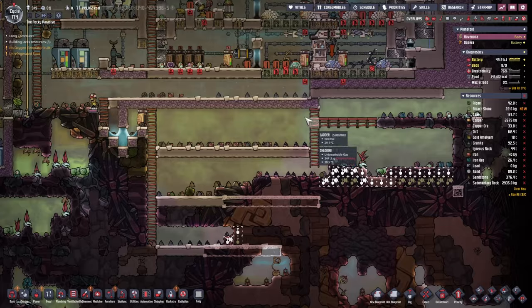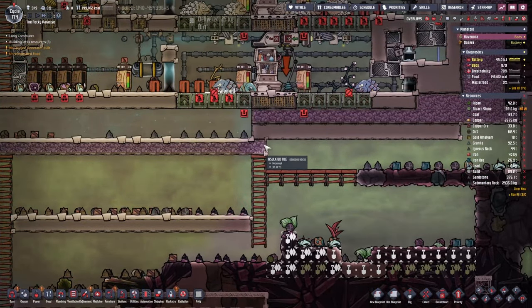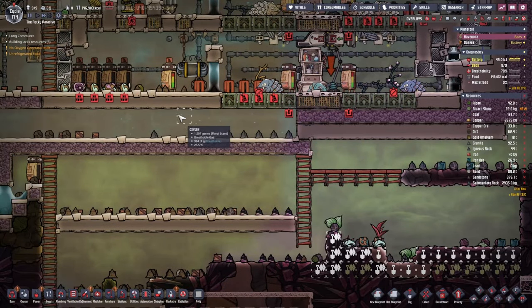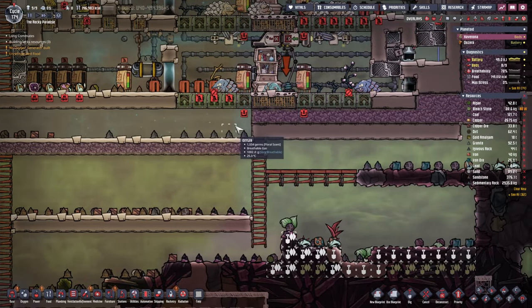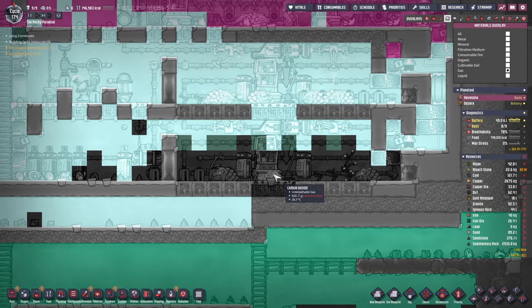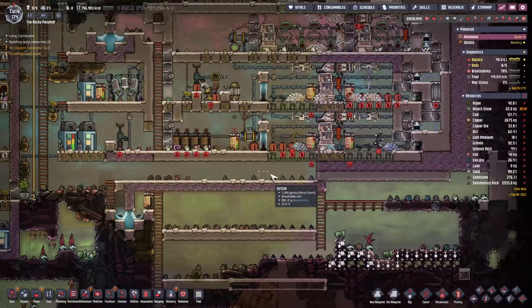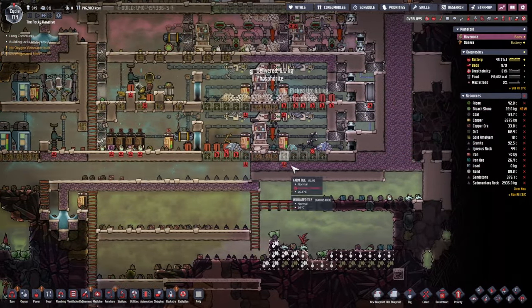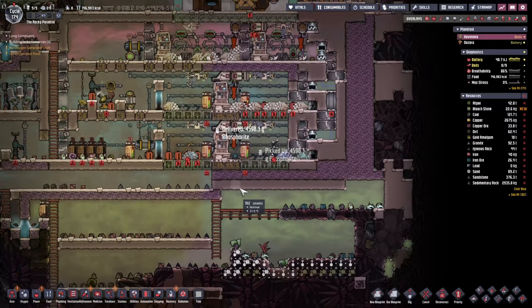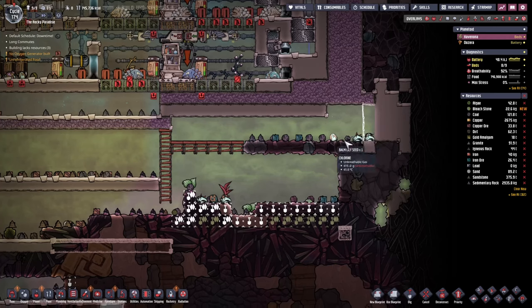Right now we're focusing on this area. One thing I'd like to do in here is leave this two-tile cap. The reason why is I noticed there's a lot of different gases — mostly CO2 — that's building up, because our dupes are not in the atmosphere. So I was thinking, let's give them an additional passage over here, and we're just pushing everything to the left.